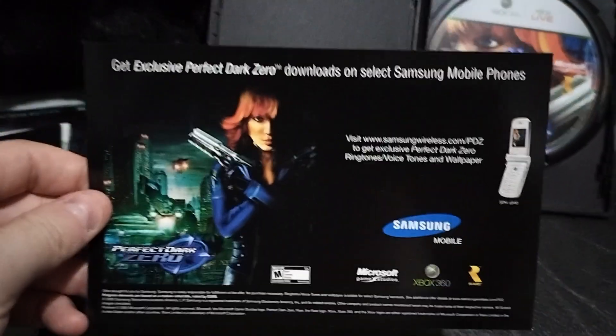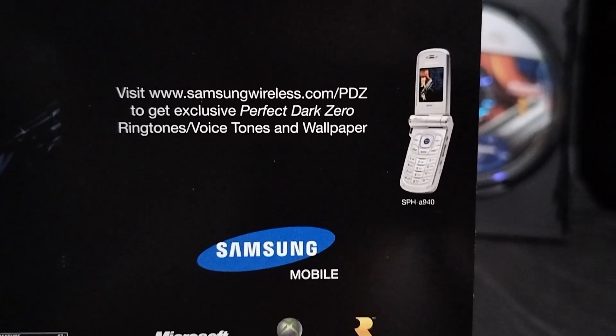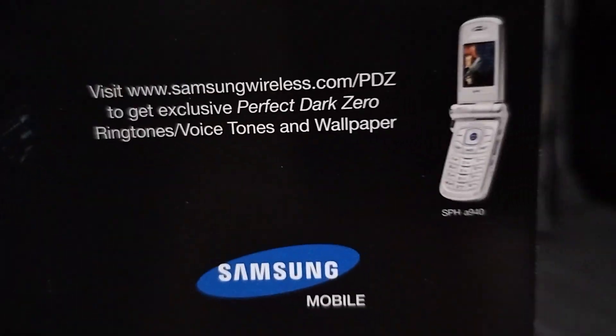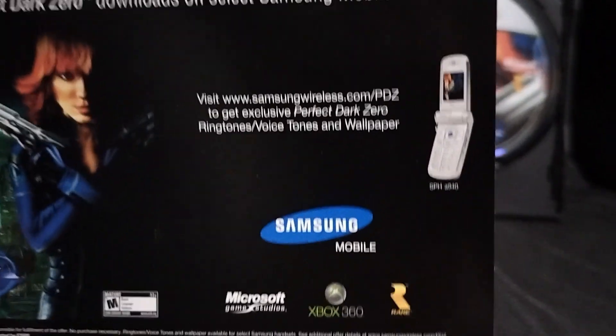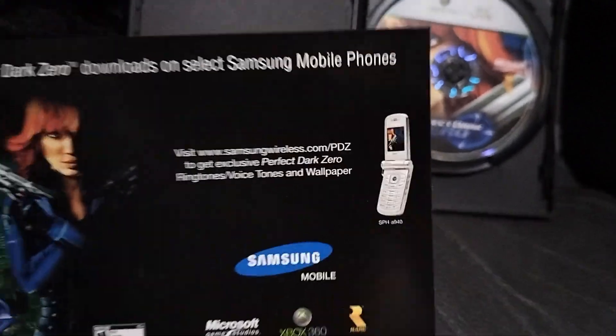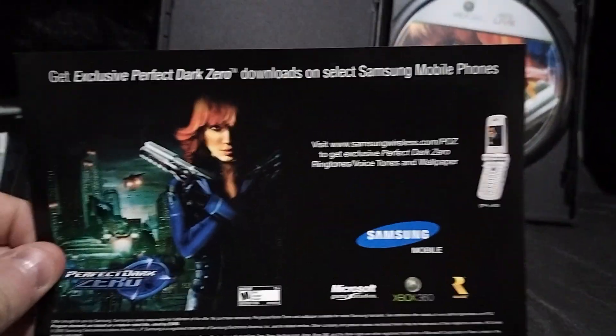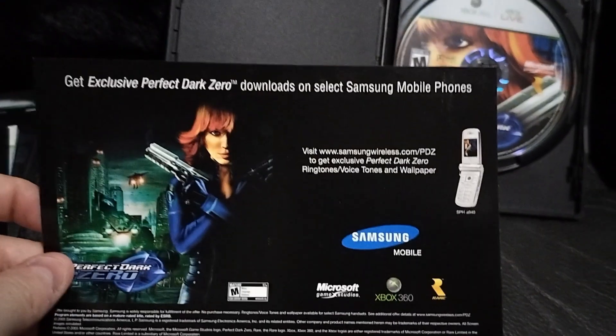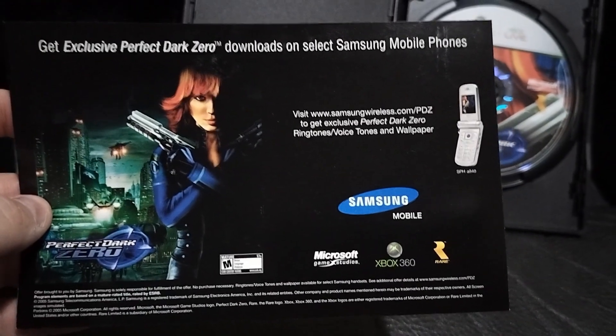And then the last thing — this is the funniest thing — it's literally just an advertisement for a phone. Let's go down memory lane: I actually had a phone similar to that, kind of looks like the Motorola RAZR, that's what I had. This was when flip phones were it. Back then to download a wallpaper you had to go to a store, like an app store, and actually pay a dollar or whatever. So this ad is basically a perk of buying the game — a free Joanna Dark wallpaper for your phone.